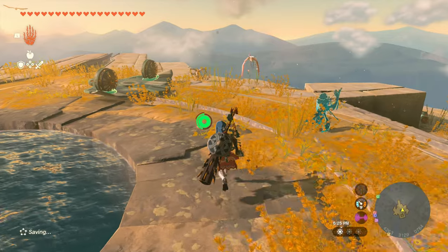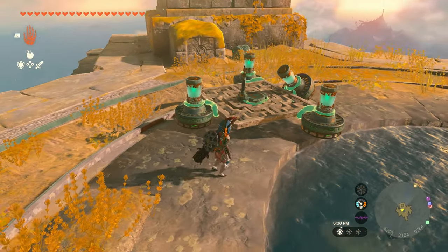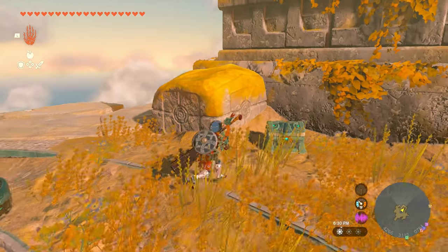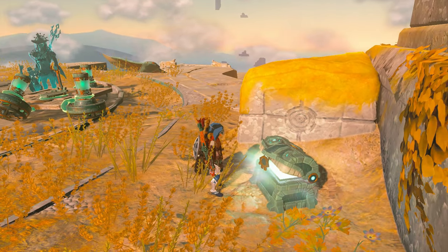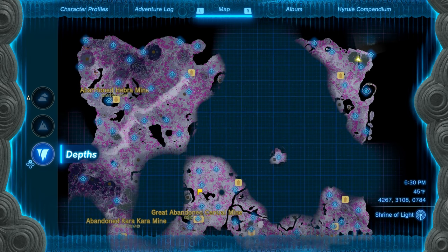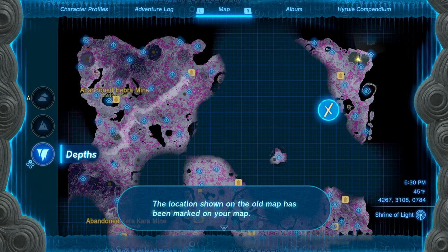On this island will be a flying machine right here. This thing is already completely built. Don't forget this chest over here — it's easily forgotten. It's an old map. I actually forgot to get this chest, so there you go.